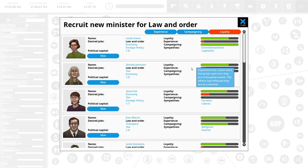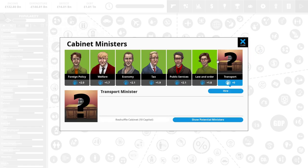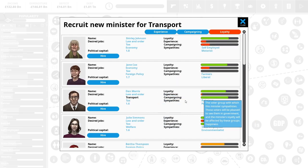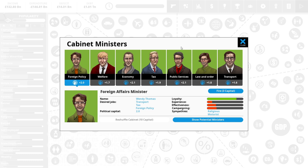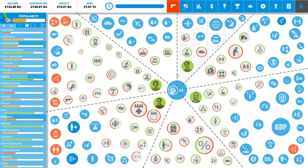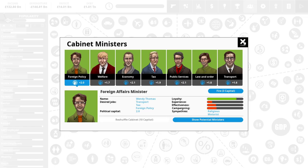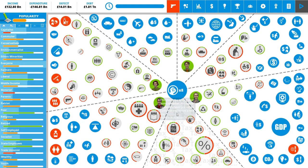For transport we have Dan Morris — another religious one. So we're probably going to have to appease religious people quite a lot because that's what most of our cabinet is made up of, and that's one of the balancing factors. We have 8 capital still left to spend.